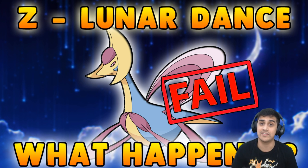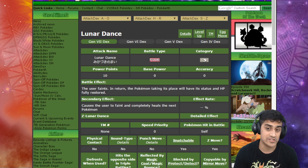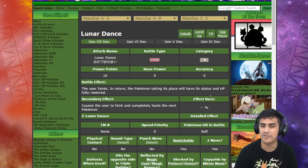The thumbnail says 'fail' and there's a reason for that. I want you guys to see why this is probably one of the most pointless moves in the game — I think Game Freak forgot to implement some things. According to Serebii, Lunar Dance has 10 PP; the battle effect is that the user faints and the Pokemon taking its place will have its status and HP fully restored.